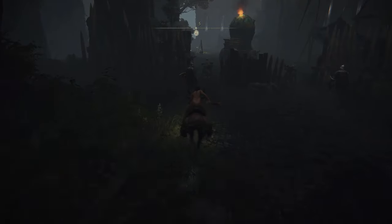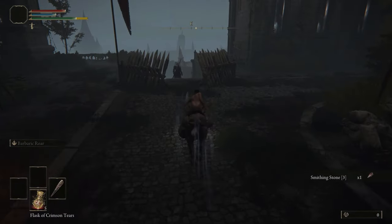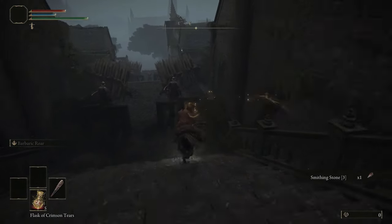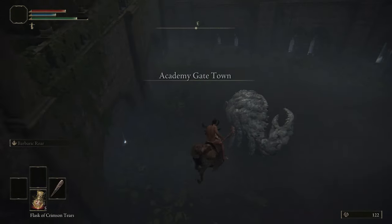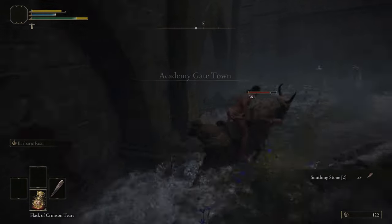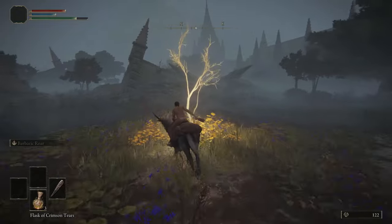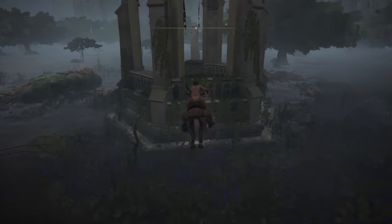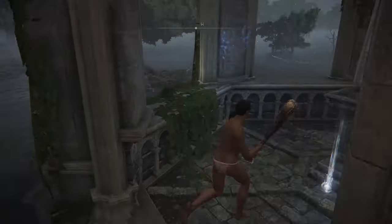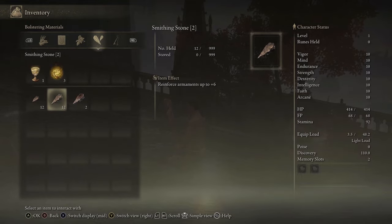From here we want to run through all of the enemy fortifications collecting the plus three stone and continuing along, jumping off the walls to say hi to our crab friend and grab a few more smithing stones. While we're here we'll grab the golden seed and then make our way southwest and collect the final plus two smithing stones we need. We should now have enough for a plus seven weapon.